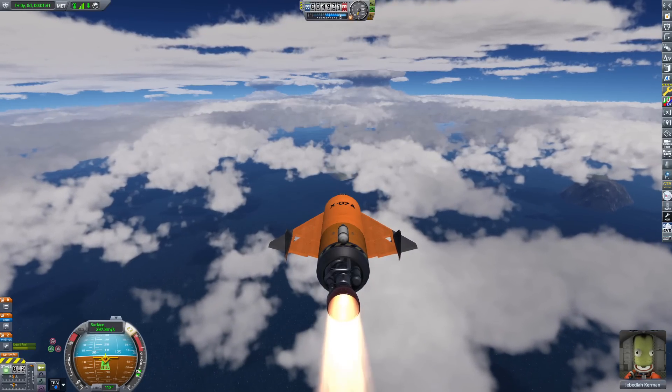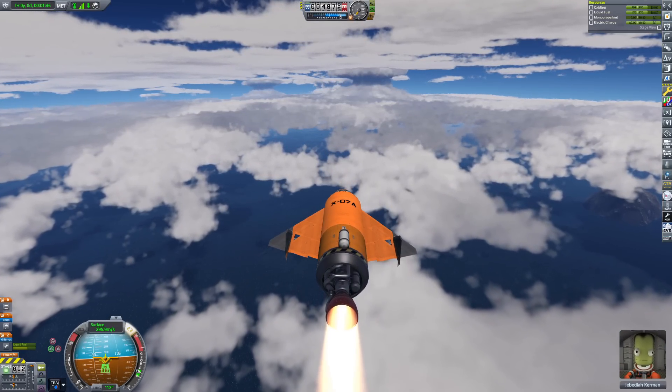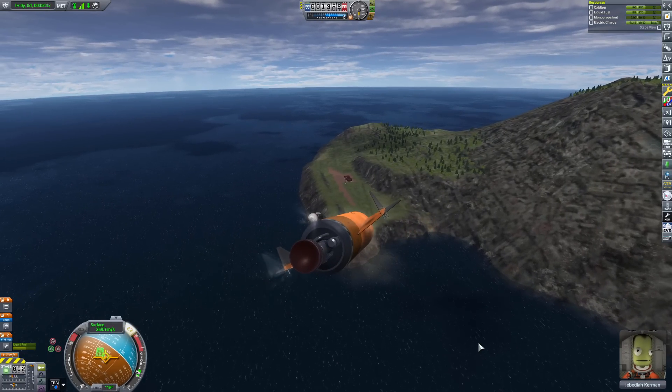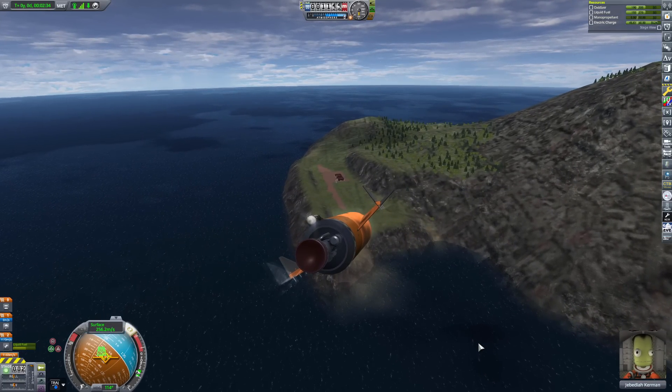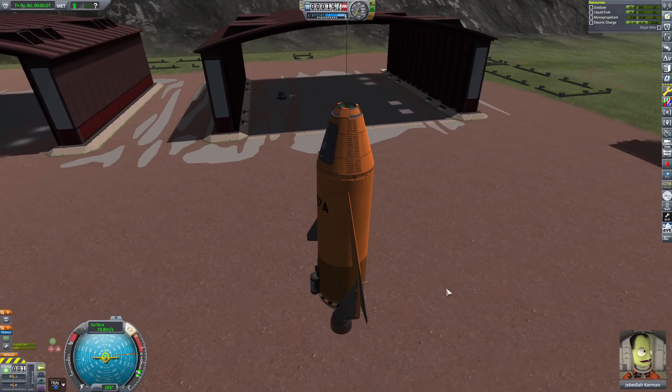X-Science said that I was missing some science from biomes around the area — like one of them was the island biome, apparently. The island runway biome. So I got onto the orange little rocket plane that we built and headed over there in order to get some science.